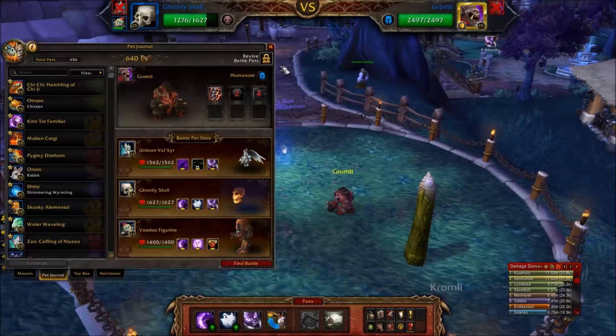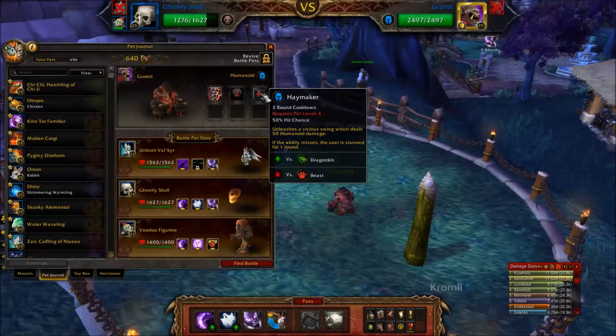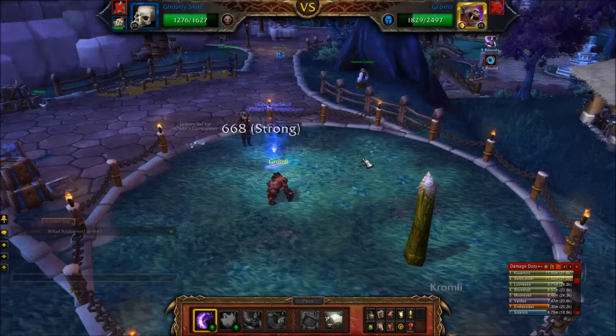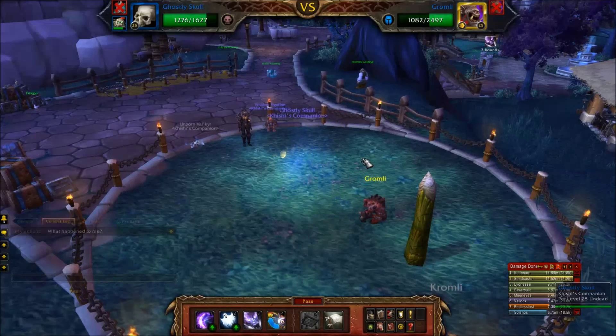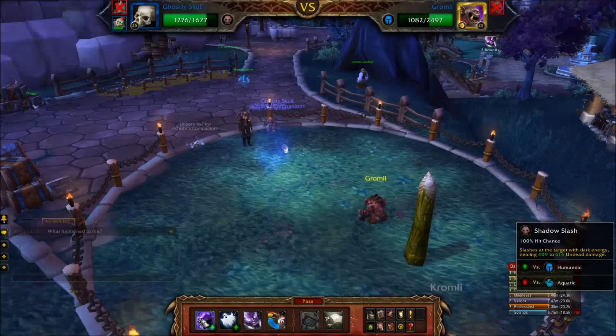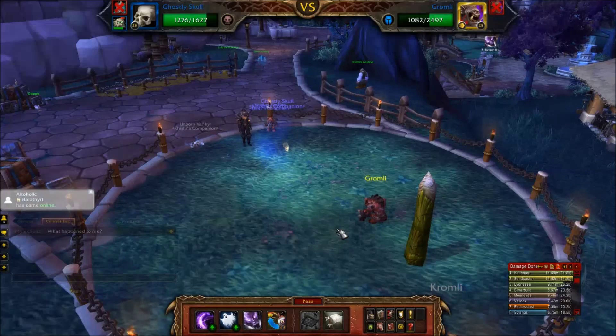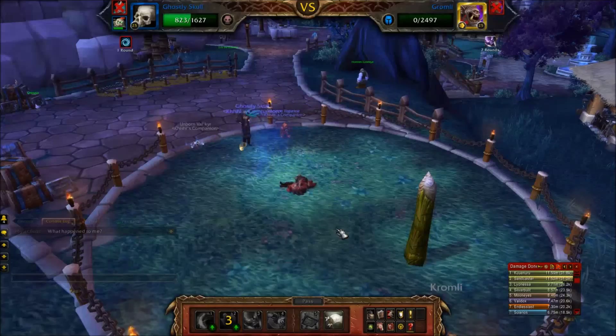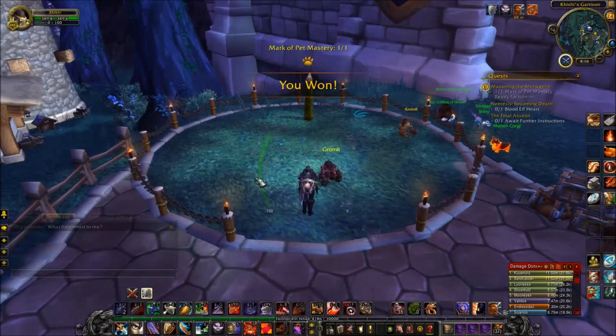His hard-hitting ability is Haymaker - I kind of like this one. It's got a three round cooldown, so it's not too bad to get hit by it since you won't get hit by it again for a while. And if he misses, you get a free turn. Isn't that nice. Ghostly Skull is usually enough to take out Gromly - you just want to hit Shadow Slash until he's low enough to get one-shot by Ghostly Bite. Ghostly Bite. And I'm a winner. I didn't even need Voodoo Figurine. That was pretty easy.